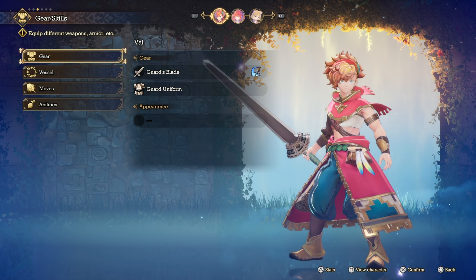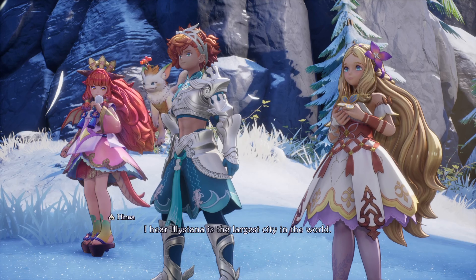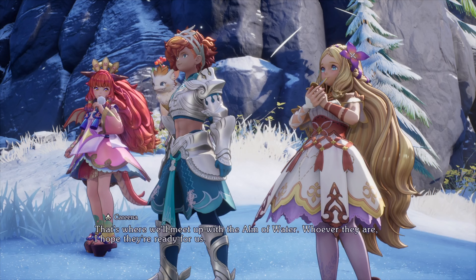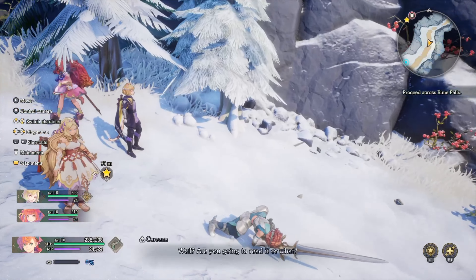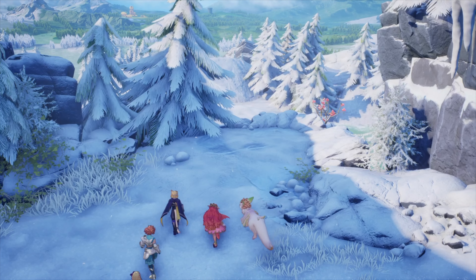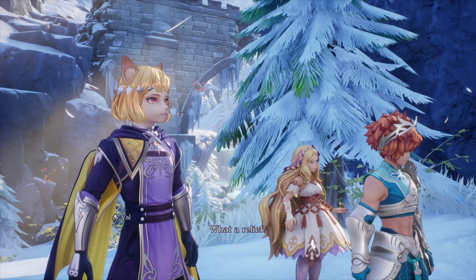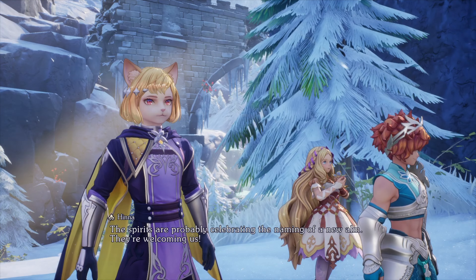So let's talk about the classes first, and the reason why I'm starting with this is because Val, for some reason, has one of the slowest classes equipped by default for this demo. This Rune Knight class uses a Greatsword, meaning every swing is going to be slow, but packed with tons of damage. I found the decision to have this class equipped by default curious, because the first impression you'll get out of the gate is that the combat is slow. I know this because I thought the exact same way.